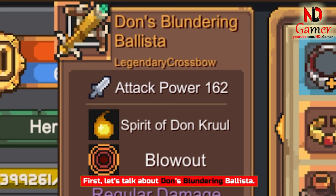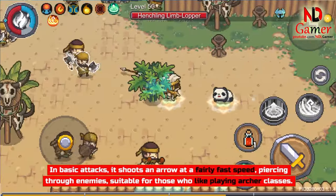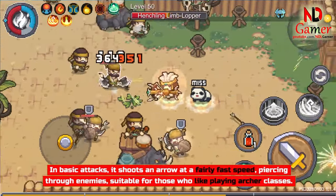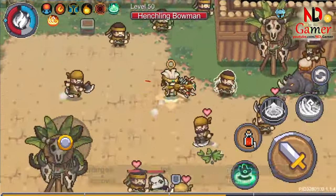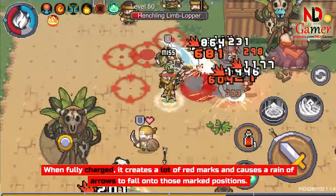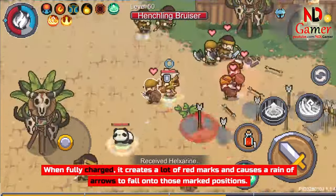First, let's talk about Don's Blundering Ballista. In Basic Attacks, it shoots an arrow at a fairly fast speed, piercing through enemies, suitable for those who like playing archer classes. When fully charged, it creates a lot of red marks and causes a rain of arrows to fall onto those marked positions.